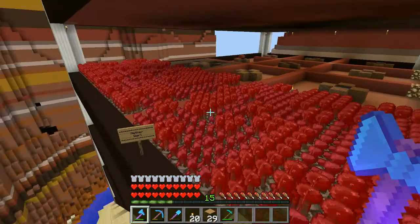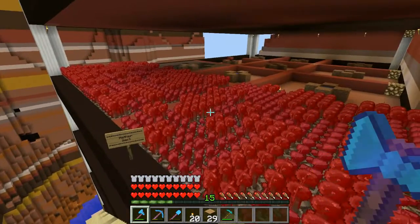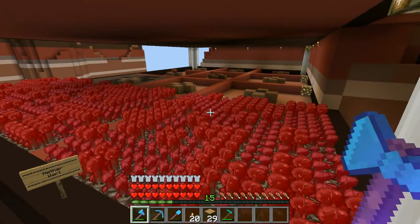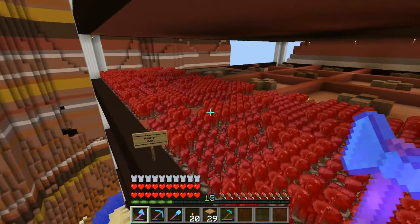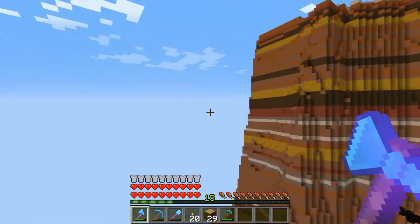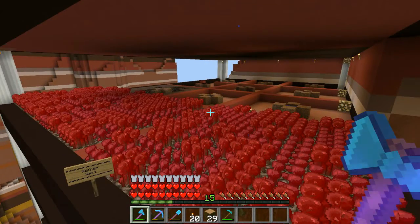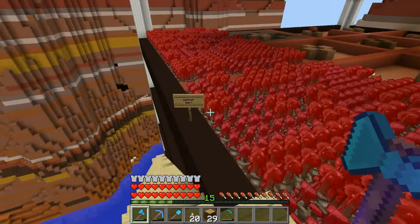So here I decided to put nether wart. I ran out of soul sand, so I'm either going to have to keep an eye out on the GM — the general market — or the global market, or I'm going to have to go to the nether and get some. There is some, and this is a custom world, so there is some in the world. I guess it would probably just be better to go to the nether.